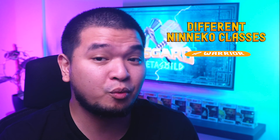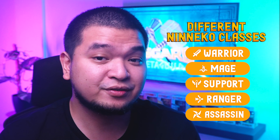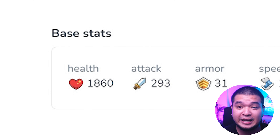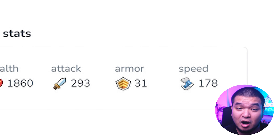Aside from factions, Ninikos also come in different classes: Warrior, Mage, Support, Ranger, and Assassin. Each class offers different stats for your Niniko and can even give certain bonuses depending on class. Each Niniko has basic stats such as HP, Attack (which determines damage), Armor (how tough they are in battle), and Speed.